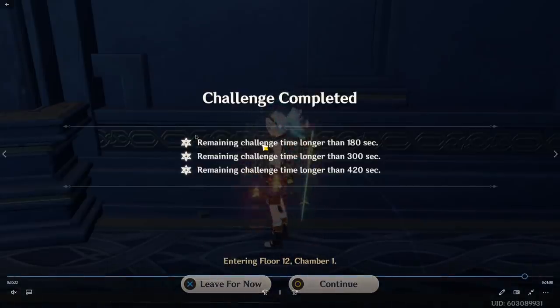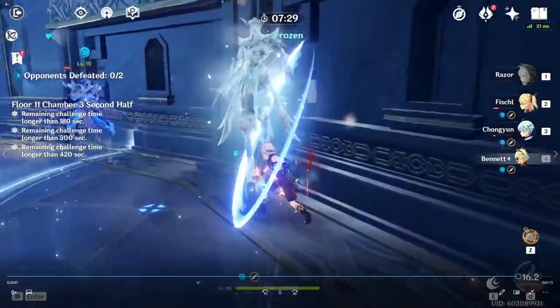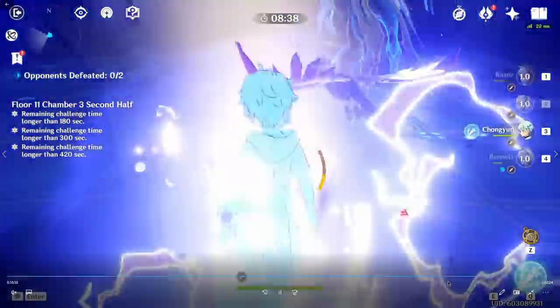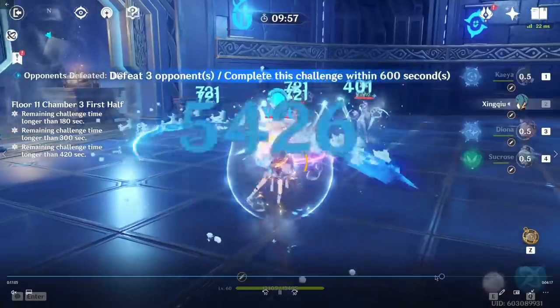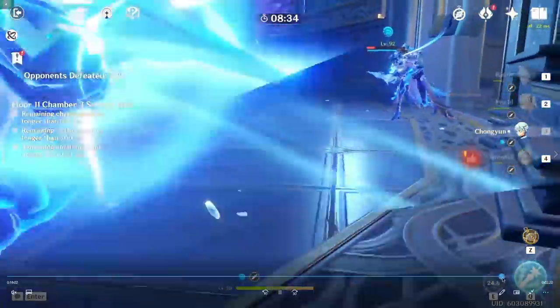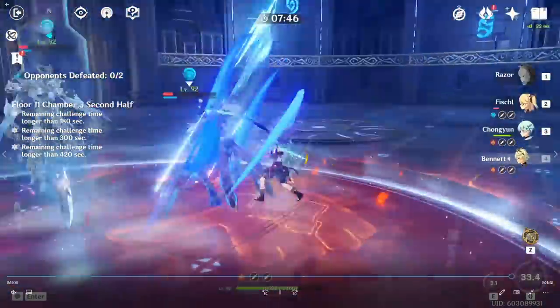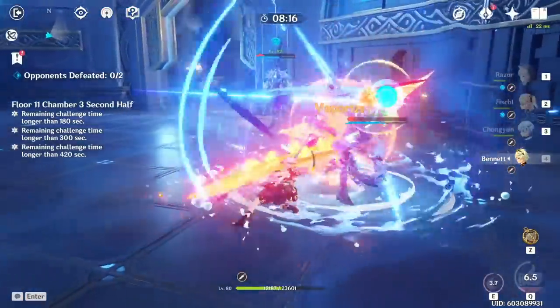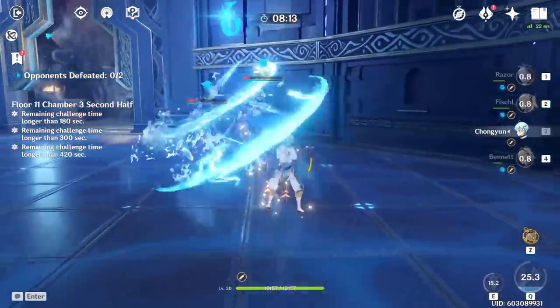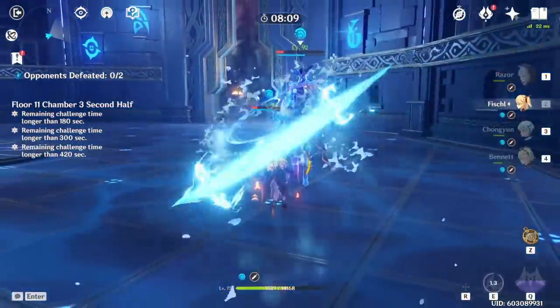This clip is from my livestream, which is why the audio is muted. I am using four-star characters on both teams — even on my first half, all my characters are four-stars — and with these two four-star comps I did manage to nine-star Abyss, even without Ganyu, Venti, or Zhongli. Keep in mind my artifacts are great and I am well invested, but I'm explaining exactly what I did and how you should proceed if you want to do the same thing.